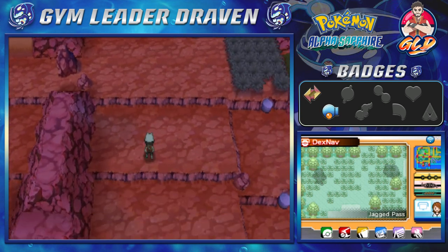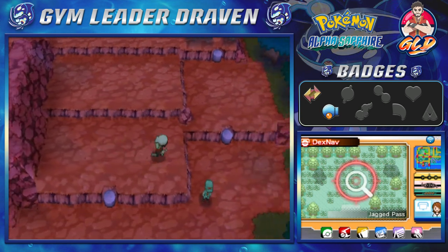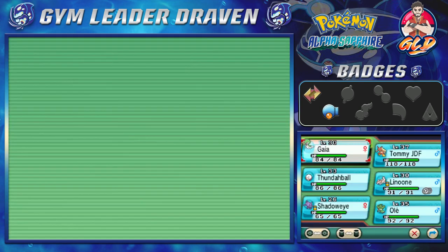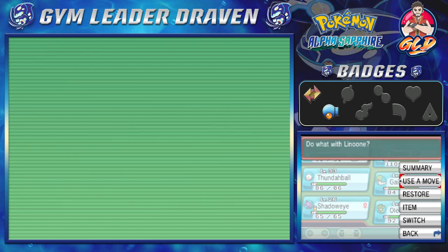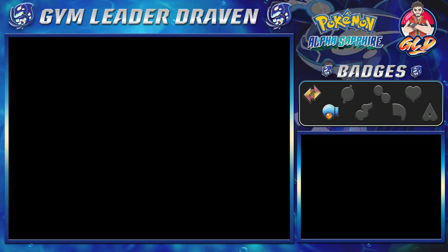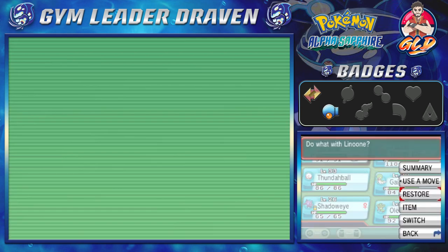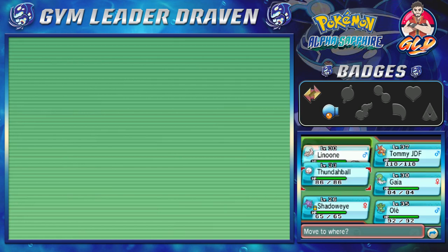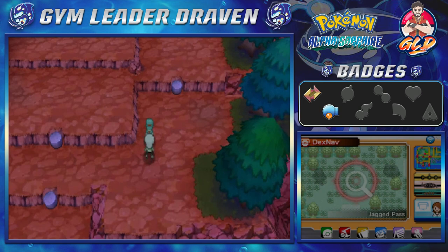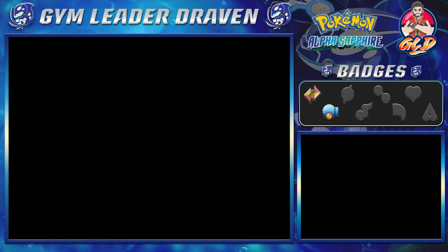We literally can't go anywhere without the Acro Bike, so that's what we're gonna do after we go all the way back down. Lunume right here has got another Escape Rope so we're not gonna battle it. This Pokemon literally evolved by doing absolutely nothing - it is the moocher of all moochers.